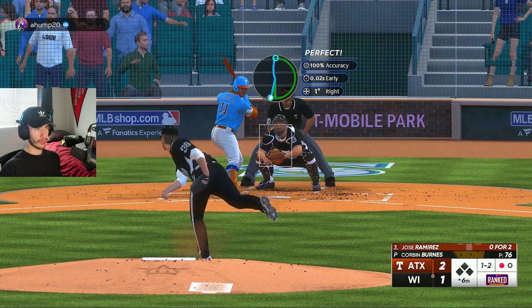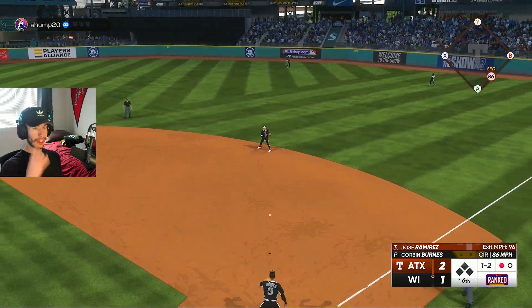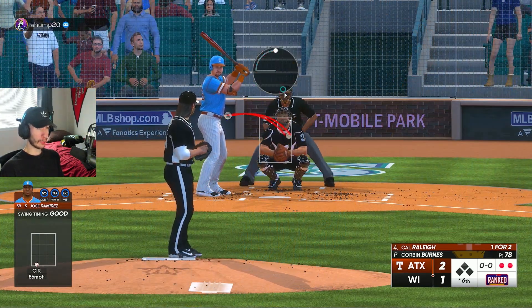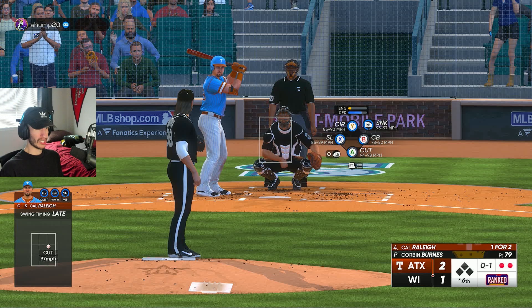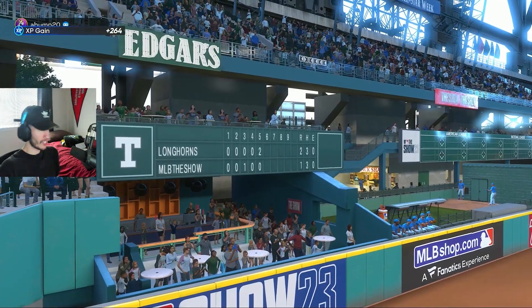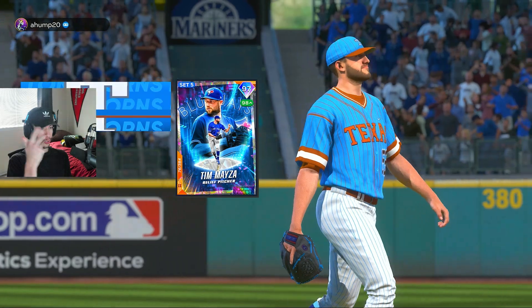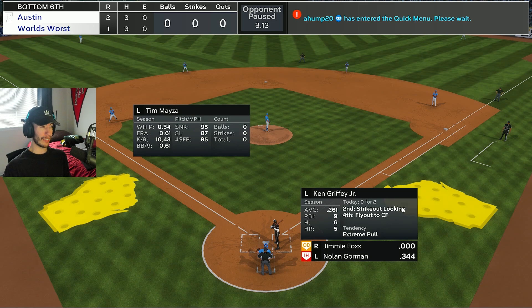I'm quickly down to my final 12 outs in this game, but there's no clock in baseball — our opponent has to get through all of them. Cal Raleigh to Nolan Gorman — we got him chasing that cutter inside. Corbin Burns is still looking nasty. Now Ken Griffey Jr., Jimmy Fox, and Nolan Gorman are due up facing a new pitcher, Tim Meza — a lefty to face a couple lefties. He's got a sinker, slider, and four-seam fastball.